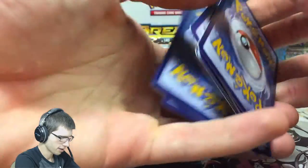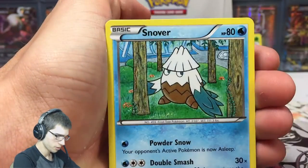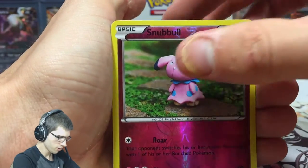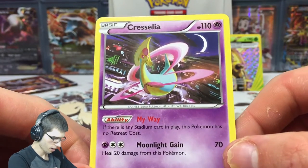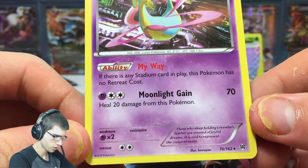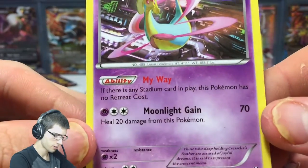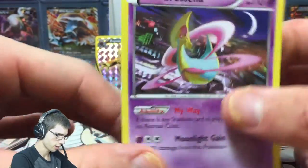I'll give out the pack code in the last pack — I forgot to give out the code and can't be bothered picking it back up. We got Swablu, Swirlix, Snorlax, Rufflet, Scatterbug, a Burning Energy, Dedenne, Piplup, a reverse Snubble — not bad. And we got a Cresselia, which I had in my deck with Floette. Moonlight Game does decent damage and you can heal twenty. The ability Lunar Guidance is pretty good too if you have a stadium out — there's no retreat cost, so that's not bad. Cresselia is not bad.